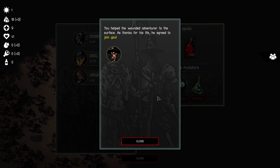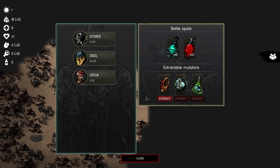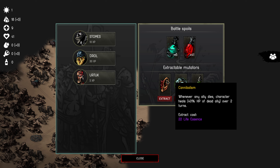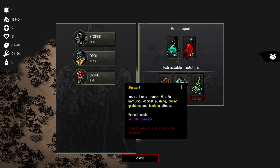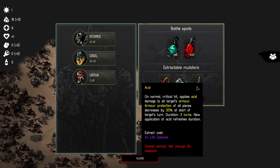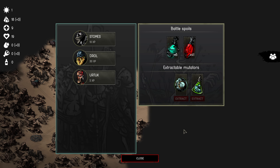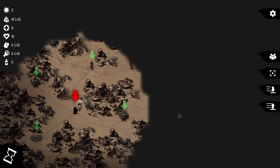We helped the wounded adventurer to the surface — as thanks for his life he agreed to join us. Good. Battle spoils: Trillium — the main currency — and life essence. Extractable mutators: whenever any ally dies, character heals 40% of the dead ally's hit points. Stalwart gives immunity against pushing, pulling, grabbing and bashing. A normal critical hit applies acid damage to all targets. We'll go with acid — but we can't extract it, not enough life essence. Let's extract the stalwart one instead. Success.